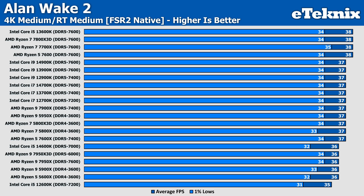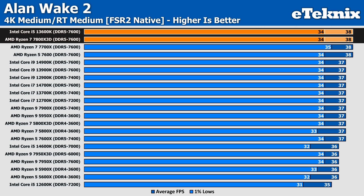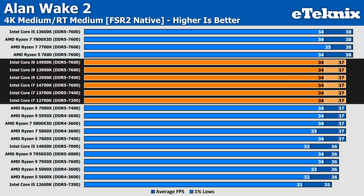Overall, to put some context on the results, the 7800X3D matches the 13600K for the top spot at 4K with ray tracing, while the 12600K just manages to take the bottom spot, with a single FPS variance between it and the 5600X from AMD. We find Intel claiming the middle ground for the most part, with obviously some exceptions.